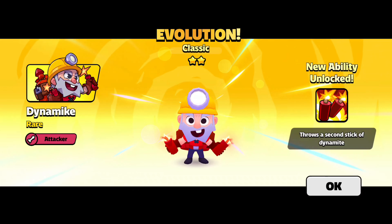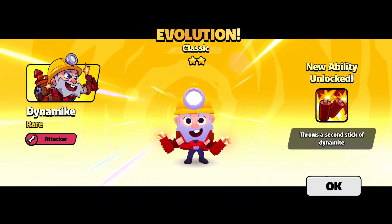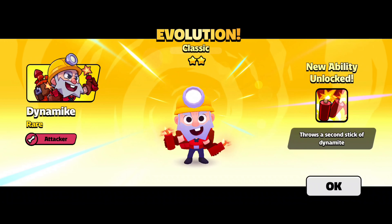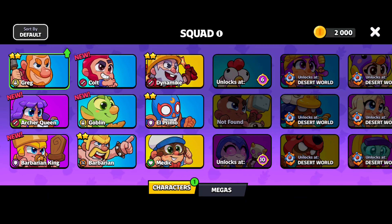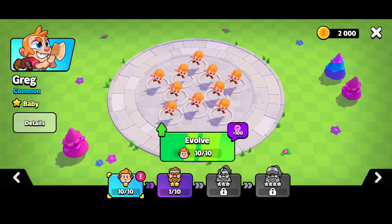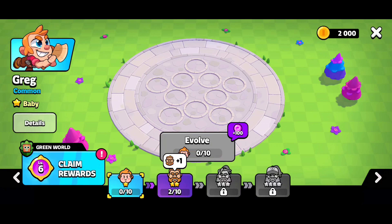We got Dynamite Rare and we got the ability unlocked - Dynamite throws a second stick of dynamite. We're excited about that! Now we can start upgrading Greg. We're going to see what we get when we evolve him.